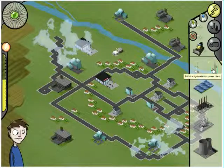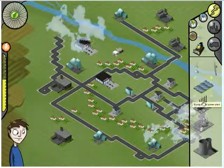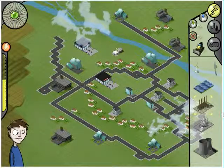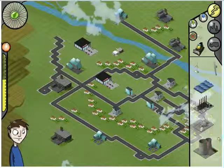There are six different types of power plants: windmills, which can be built on the land and on the sea; dams, which can only be built on rivers; solar plants; coal plants; gas plants; and nuclear plants.